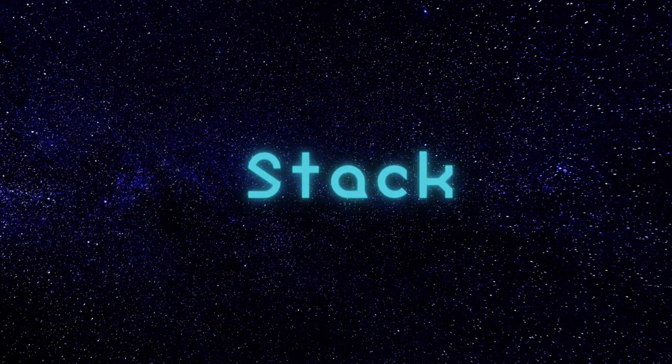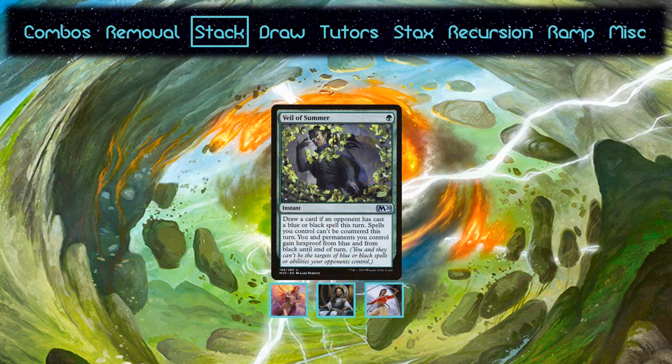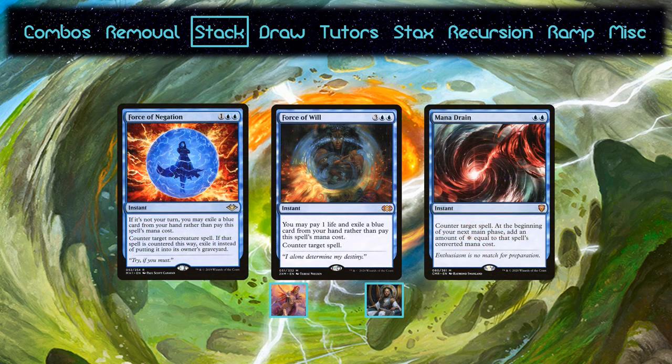Let's move from the field to the stack. All of the decks run the staples. Veil of Summer is here too. However, there are 3 notable exceptions missing: those would be the Forces and Mana Drain. Force of Negation doesn't make it into any of the decks since in addition to requiring a blue card to exile, it can only be cast for its alternate cost on someone else's turn. These are 5-color decks, so they're naturally going to have fewer blue cards to pitch. Force of Will does make it into Najeela and Kenrith, but Mana Drain doesn't.